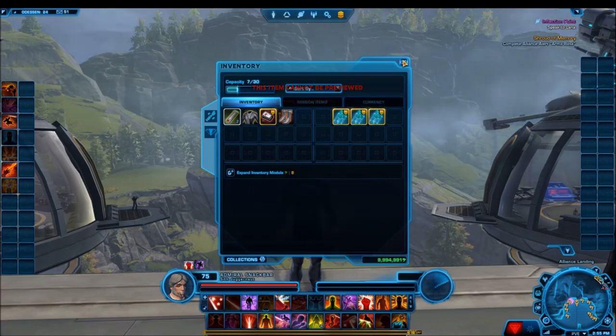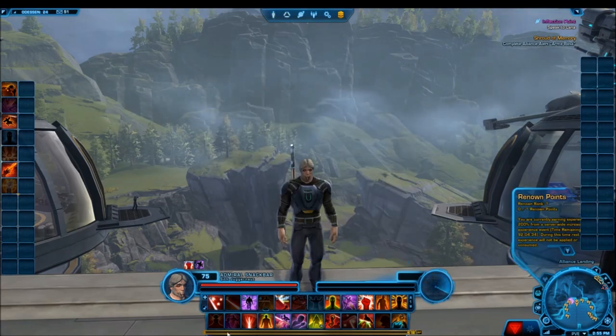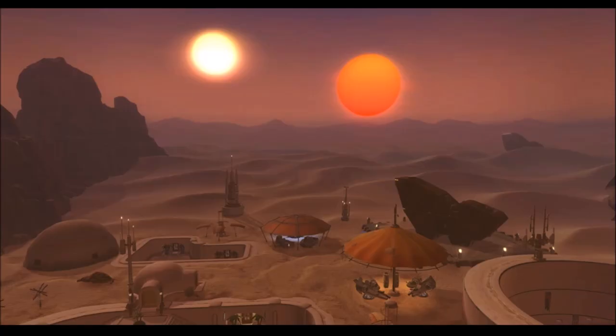If you get an amplifier stat that you don't want, you can re-roll it for credits. The amount of credits you have to spend to re-roll it is going to increase incrementally and then eventually hit a cap. Each modification type — whether it be the hilt of a lightsaber, an armoring, or something else — has a different set of amplifier stats it can get, so you will have some control over your min-maxing ability.